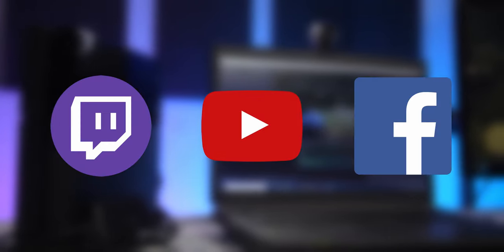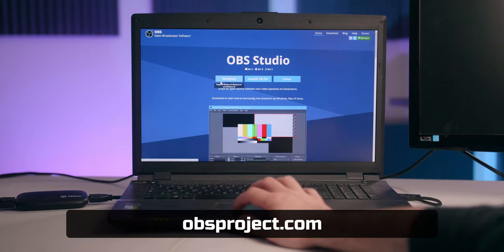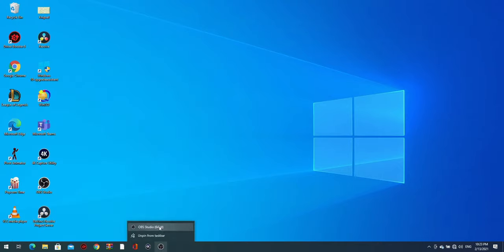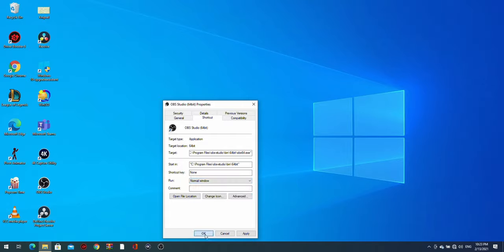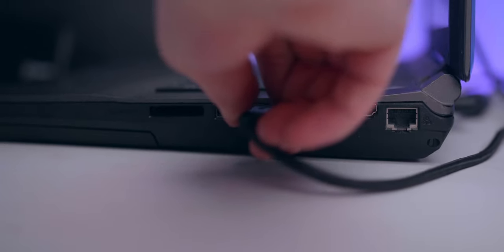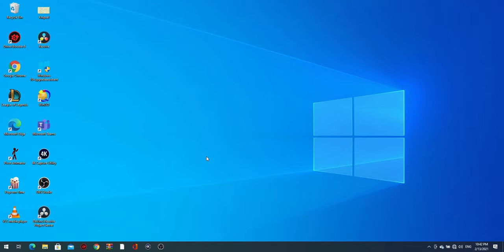To go live on Twitch, YouTube, Facebook, or any other platform, you will need to install a program called OBS Studio. You can download it at obsproject.com. Once installed, find it in your start menu, right-click it and pin it to the taskbar. Then right-click it there, right-click OBS Studio, go to Properties, Advanced, and select Automatically run as administrator. Doing this will prevent a bunch of performance issues. Before launching OBS, make sure the console is connected to the capture card and the card is plugged into the computer in the USB 3 port. Then turn on the PS4 or whatever console you're using, and launch OBS Studio.